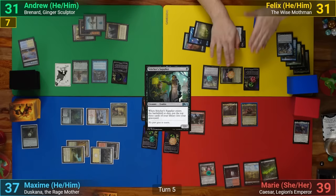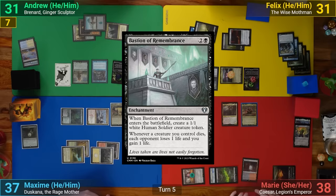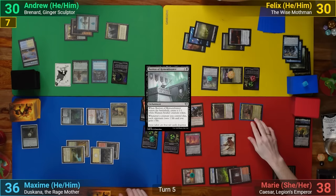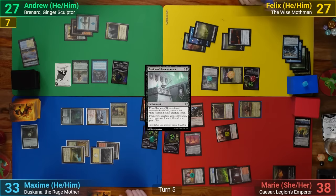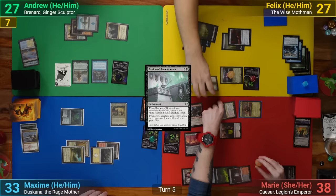Marie draws and mills another non-Land, losing one and the Rad Counter, and Felix puts another counter onto the Mothman. Marie then plays a Tap Savai Triumph for turn and taps three for Bastion of Remembrance, making a Human Token as it comes in and dealing one to her opponents. She also pays the one for the Study Tax. Going to combat, she swings both Kaiser and Craig at Felix, getting an on-attack trigger from both. She first reveals the Kaiser trigger, sacrificing the Token, which has the Bastion draining us for one. She then makes two Tokens coming in tapped and attacking, which has the Impact Tremors dealing two to her opponents. She then also loses a Life and draws a card.